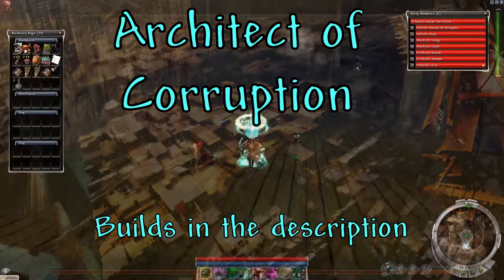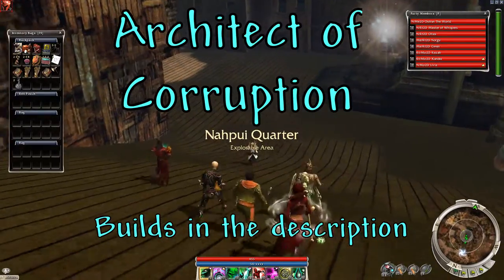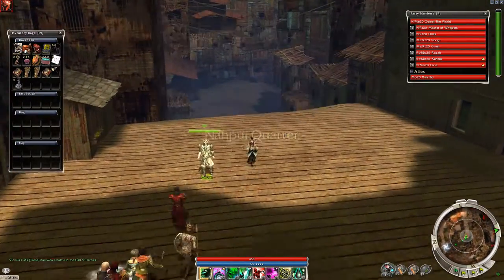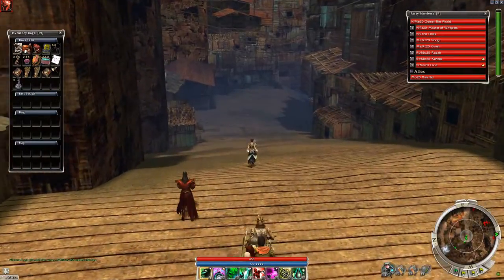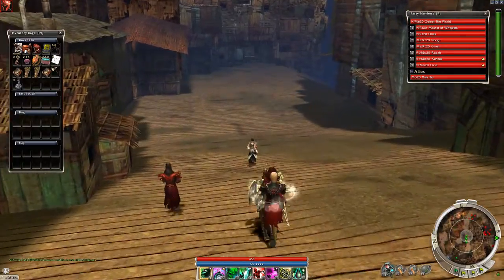Hello and welcome to Winds of Change part 15, Architect of Corruption. For this quest you're meant to fight your way through Nopui Water and eventually make your way to a boss encounter.